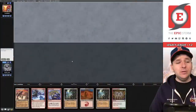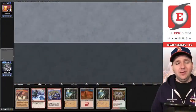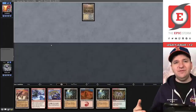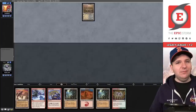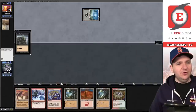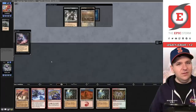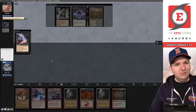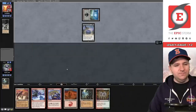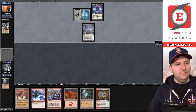Match four — we're on the draw versus Scott_Official, and we'll keep. I have them remembered as a Dredge player. Obviously I'm wrong: turn one Marsh Flats — it looks like Reanimator again. They target themselves — Unkindness of Ravens. I think we might be able to beat that. We'll discard Ancient Tomb. Draw for turn.